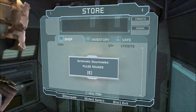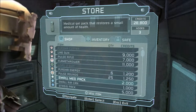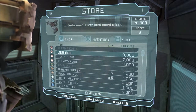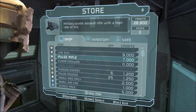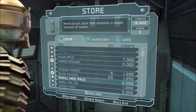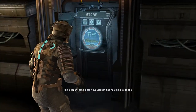We have the flamethrower and the pulse rounds which I assume are for the pulse rifle. Still can't get a higher suit, which is what I really want. I have three power nodes - I could upgrade something. I think I want to go for the line gun because if you look at it, it does look pretty nice. I'm gonna go for the line gun and hope that it works out for the best.